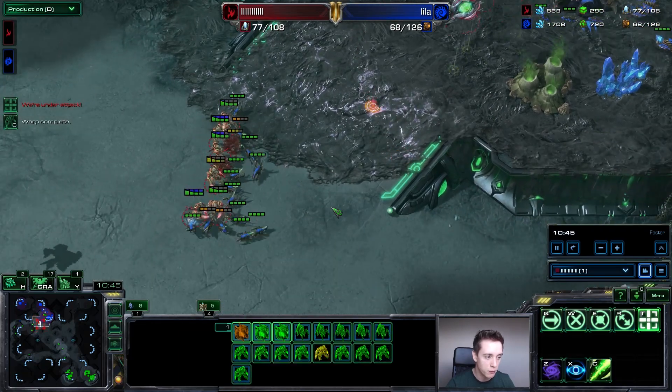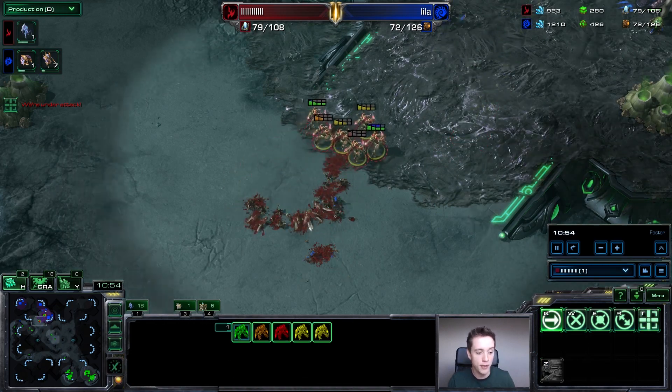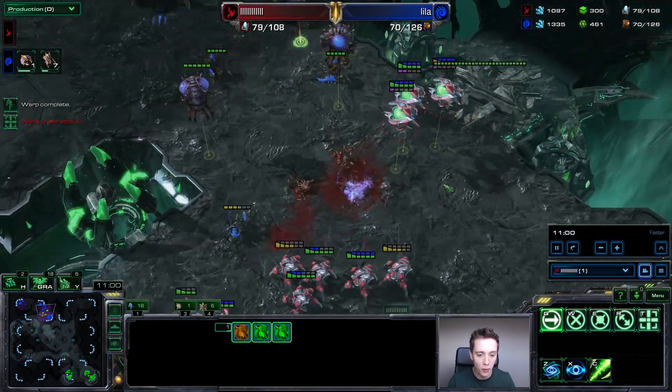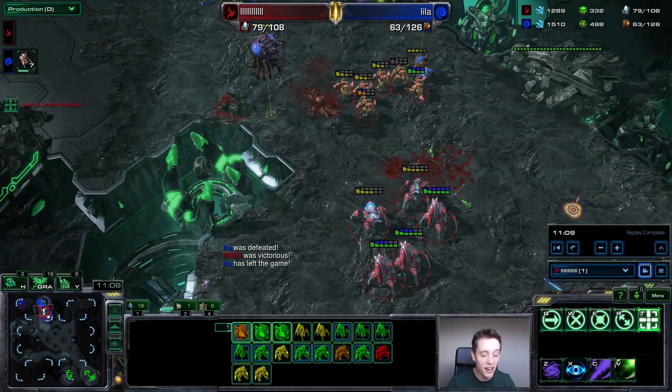I'm going to make sure I attack-move. Here is where that plus one attack really comes into play — you see these Zealots slashing away at the Zerglings? This is because they have plus one attack and these Zerglings don't have any upgrades. At that point the Zealots just easily deal with everything. I'm going to start activating the Oracle abilities once more, just nuking down all of the workers in the mineral line — and my opponent decides to tap out of the game.